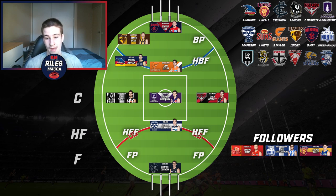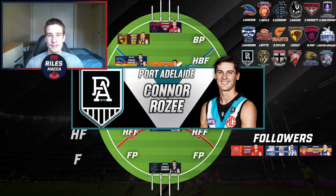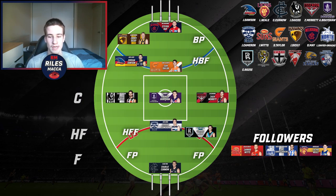For Port Adelaide, one player we have to put in is Connor Rozee — just a classy player who moved into the midfield in the second half of the season and went absolutely bang. You could see Rozee as an on-baller, but he's still a bit of a half forward by default — a goal-kicking midfielder who can go forward. He goes straight onto my half forward line.